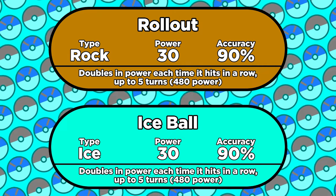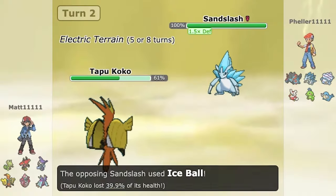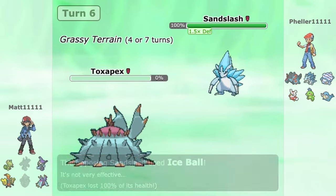The drawback is these moves are 90% accurate, so your chance of hitting 5 in a row is about 60%. But luckily we can fix that accuracy — more on that later.